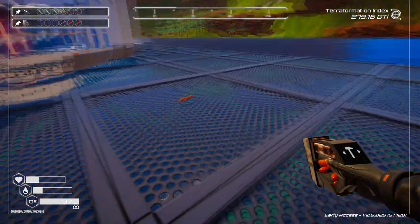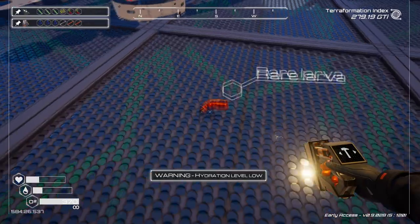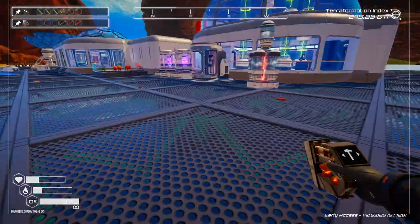Rare larvae can be found right on the ground. Here's one right here — this is what it looks like. Now, in my opinion, I think building on the water is really important for finding it very easily.